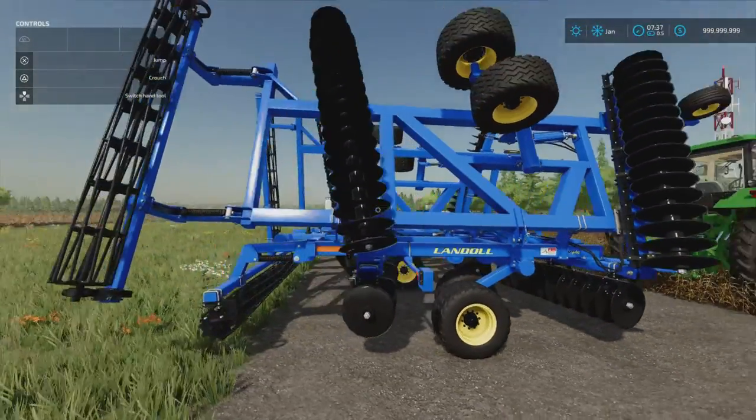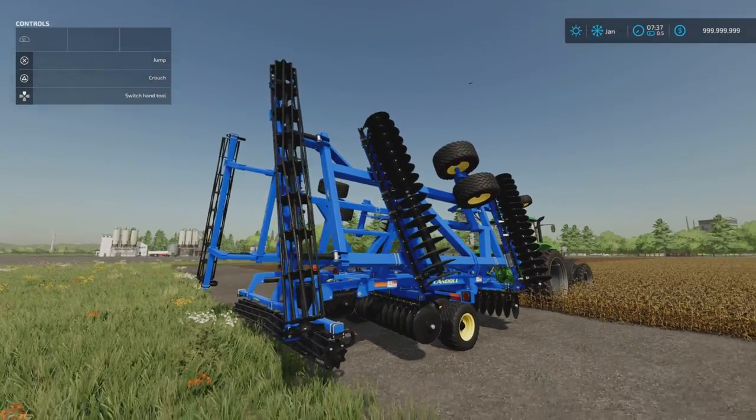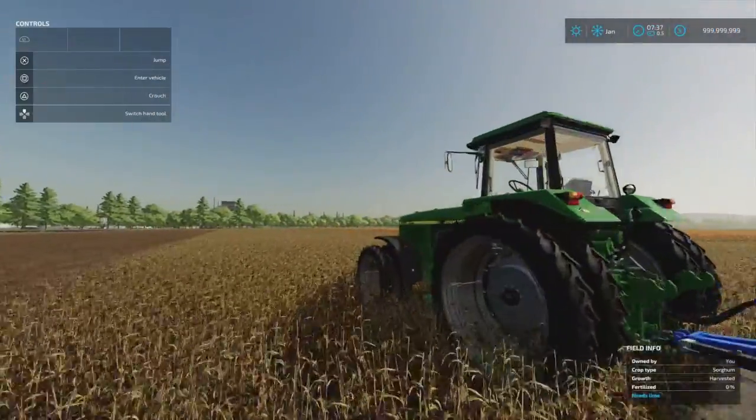It's a big bit of kit — requires 300 horsepower to pull. That's where you're going to find it, under disc arrows.